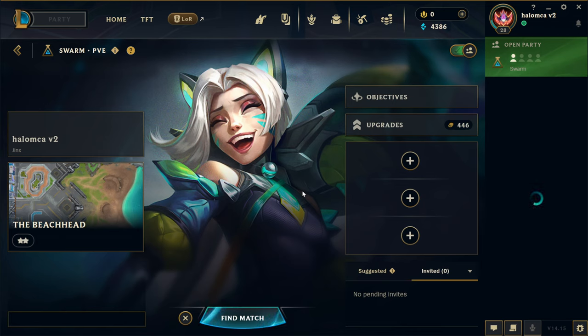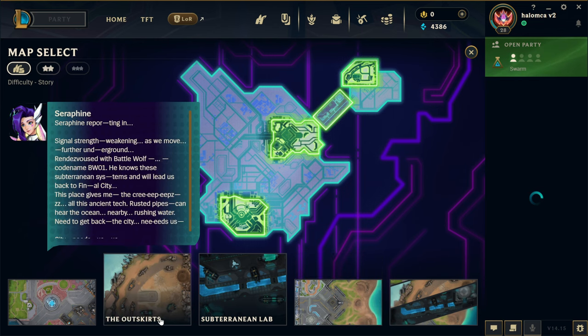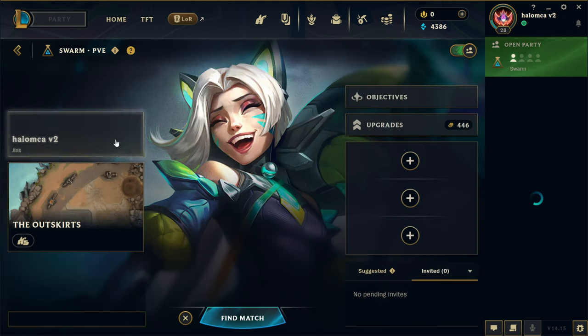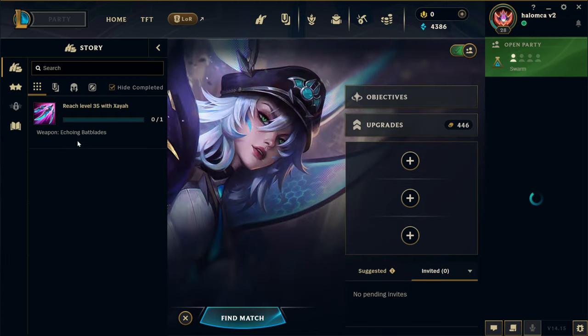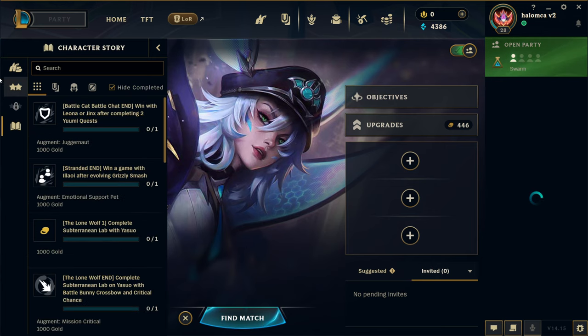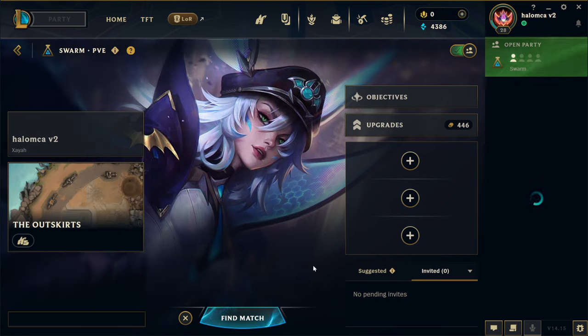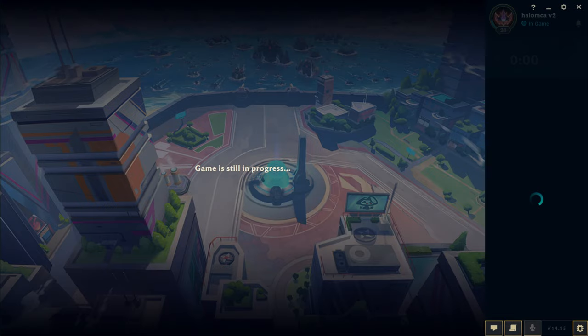Alright, welcome back, how's everyone doing? We are back in some more Swarm today, gonna jump straight in doing solo of course. I think I'm probably gonna go on the story difficulties just so it's a little easier to make sure we can do everything no problem. We're gonna do Outskirts this time, and then we're gonna do Xia because we want to get level 35 with her so we can get Echoing Bat Blades unlocked. After that we'll do the evolve on them, and then we'll try the hard Atrox boss. But first let's get level 35 with Xia.